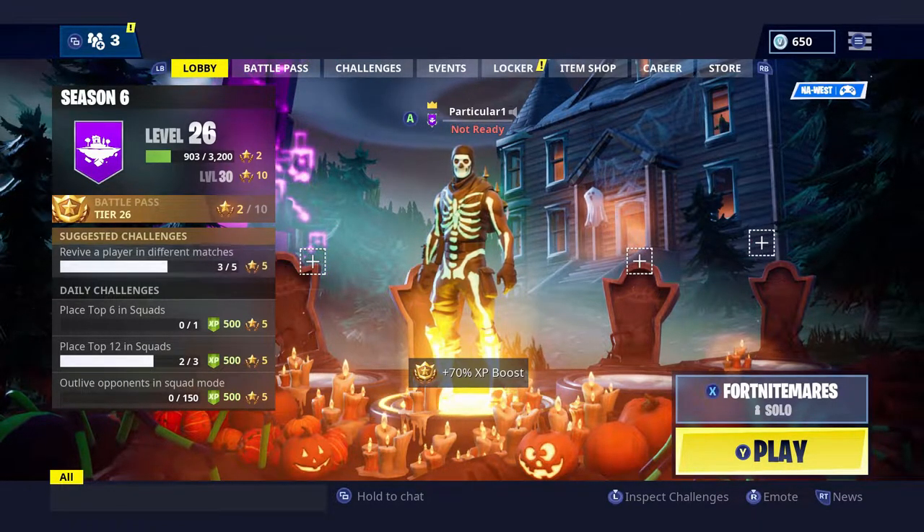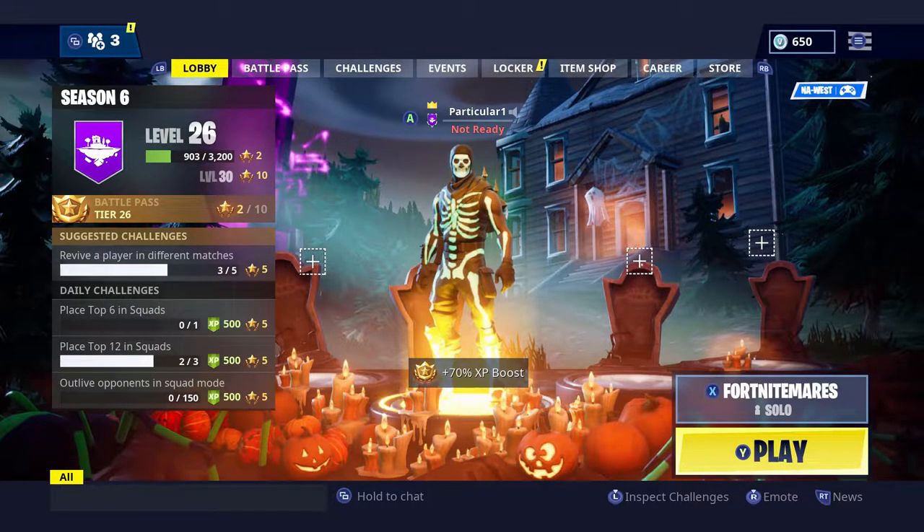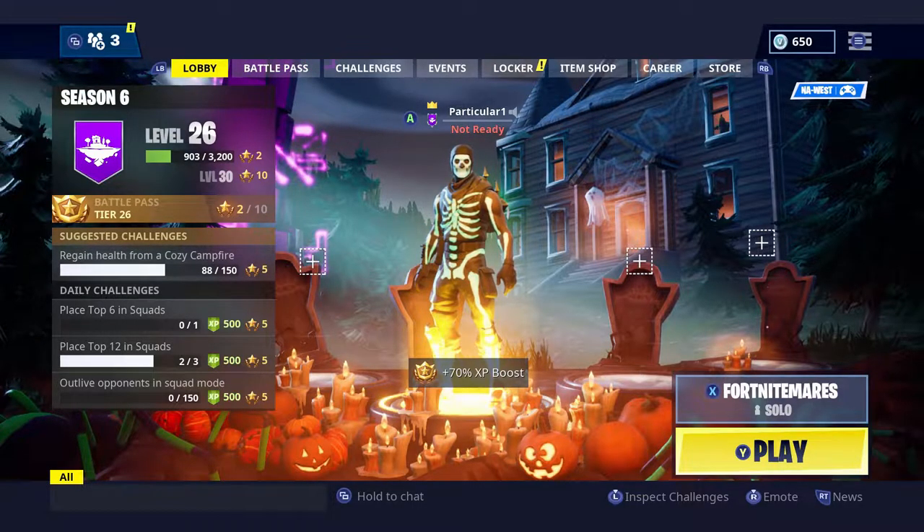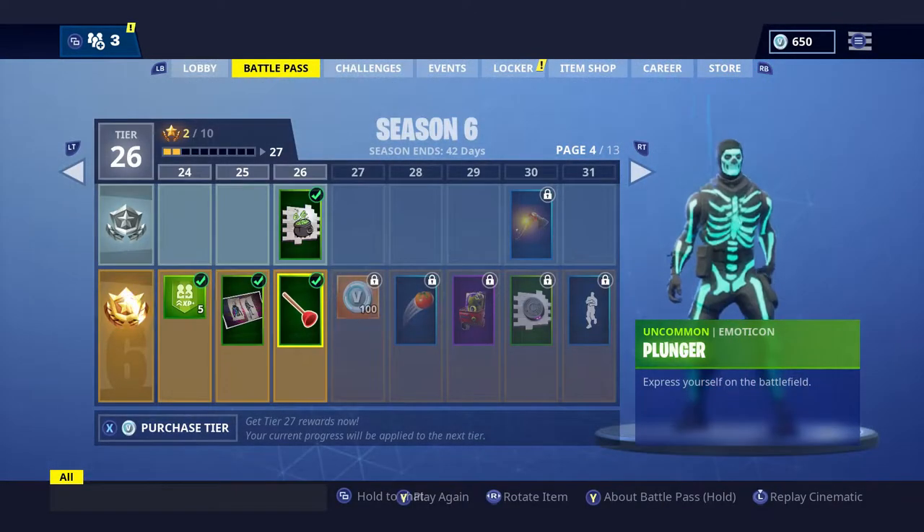The Jack-o-Launcher from season one is now back in the game. The crossbow is also back but it's rapid fire — this thing looks so good, I cannot wait to try it.